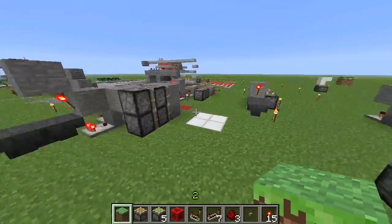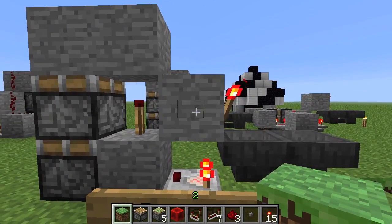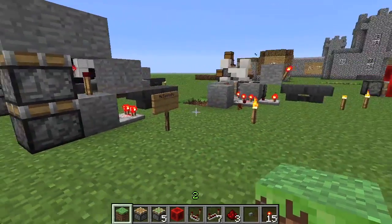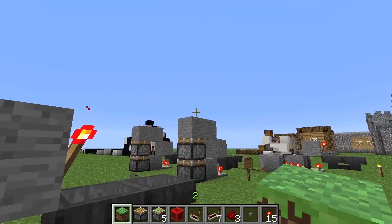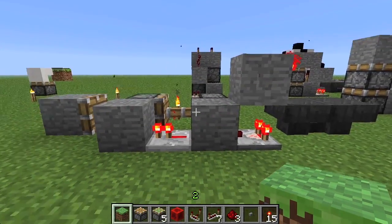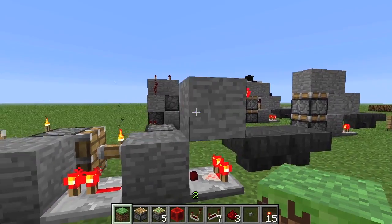Moving on to what these are — this is AC Tennis AC's double piston extender. I thought, why not try to make it horizontal, because I really never found vertical double piston extenders very useful unless you're going up two blocks.